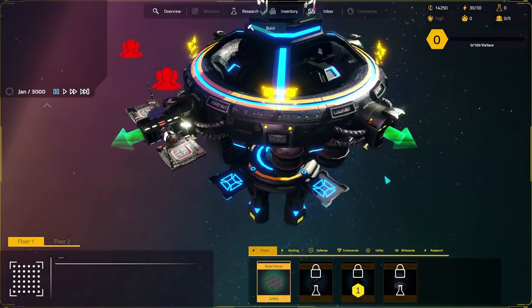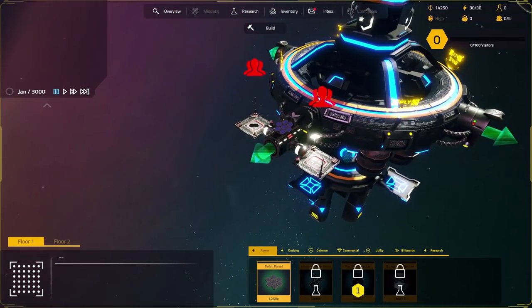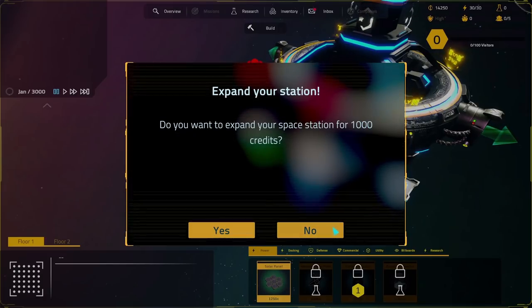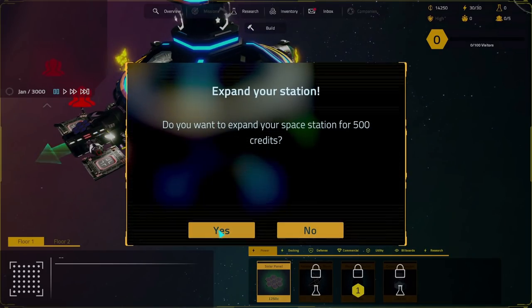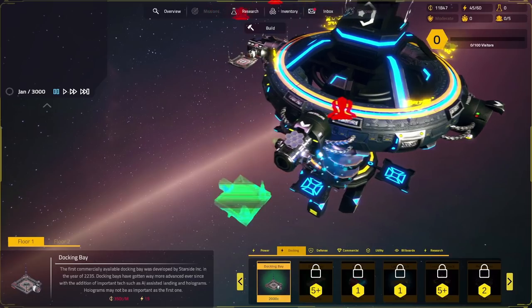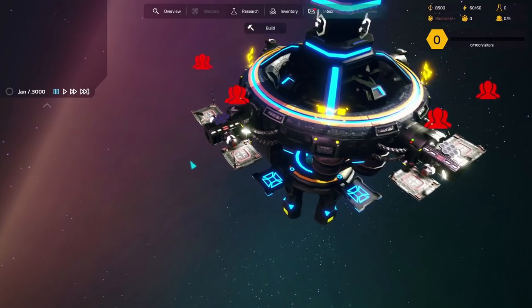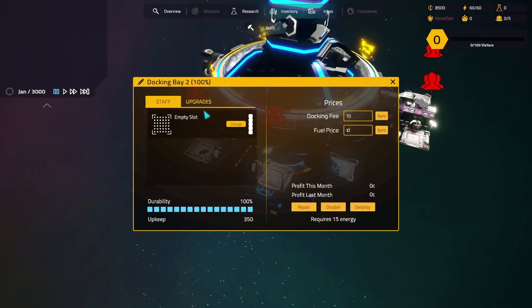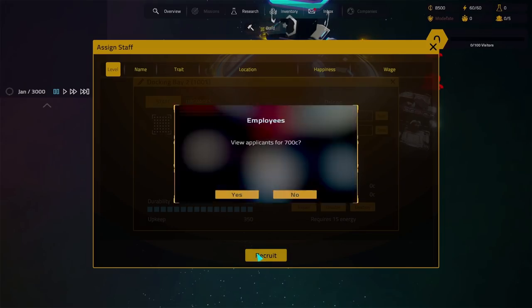We have a couple of solar panels. Now we're going to build some more docking bays - I think we need two lots. We branch that out for 500 and pop a solar panel on top, and get two more docking bays there and there. Marvellous. So now we're just lacking people - lacking staff to actually work in these places. Each docking bay requires one person, so let us change the staff. We have no staff at all - let us recruit some people.